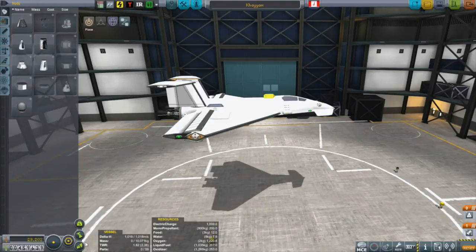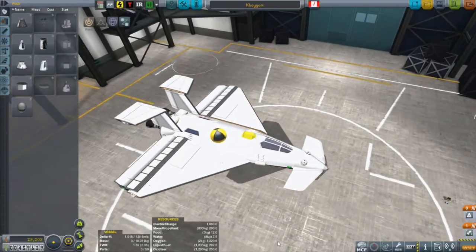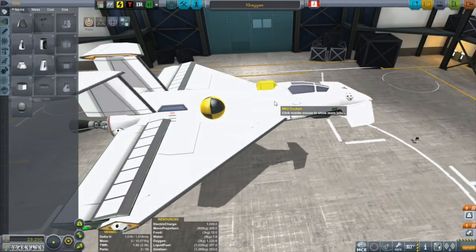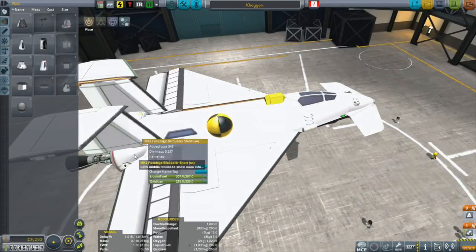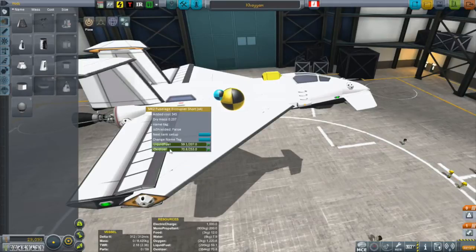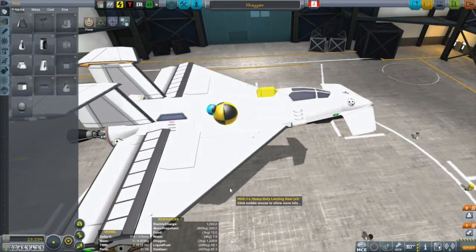With planes, what you want is the center of mass a little bit ahead of the center of lift. The center of lift is inside the center of mass here. You might ask, isn't that going to be a problem? Not really, because this thing will never take off from the runway - it's going to take off via the rocket. So I only have to think about its aerodynamic properties on its descent and re-entry. All the liquid fuel is in the back part, so when it comes back, that fuel will be quite a bit less. As the fuel goes down, the center of mass starts to move forward. You can also use TAC fuel balancer to dump some fuel and adjust that center of mass.